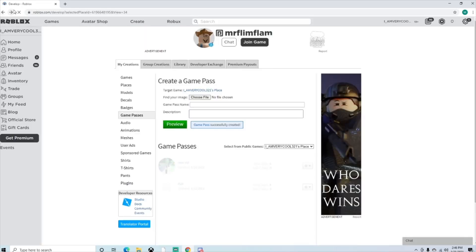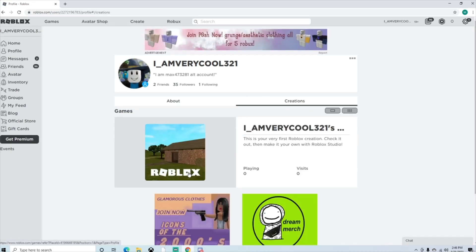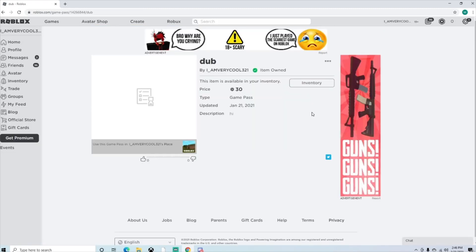You click save, then you exit. Go back to the Create tab and your game will be there. If you go to your profile, go to your creations, and click on your creation, your game pass will be right there. And then I can buy your game pass.